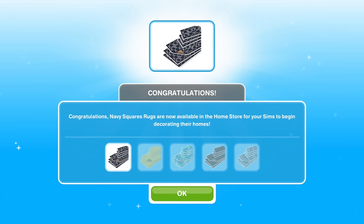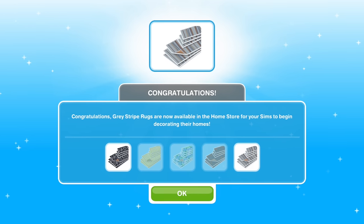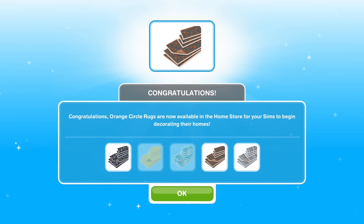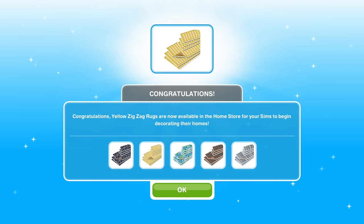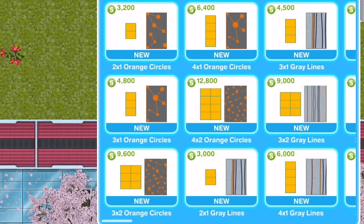If you miss the seven day time limit, you won't get the poodles, but you will still be able to win five new rug styles — and that part is not timed. Each time you complete the hobby, hit reset collection to begin working on the next prize. The style of rug you win will be random. Just keep doing the hobby until you collect all of them. You've got plenty of time.